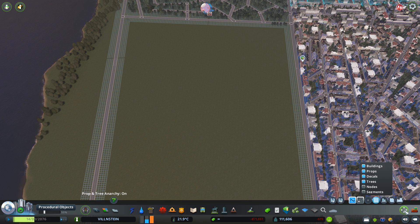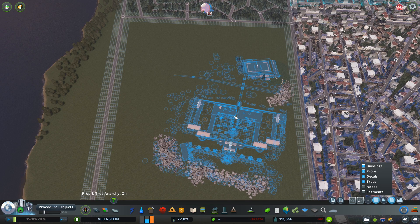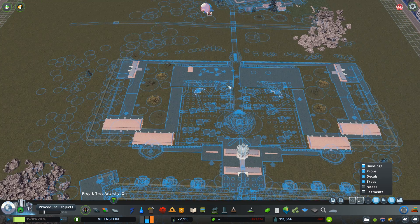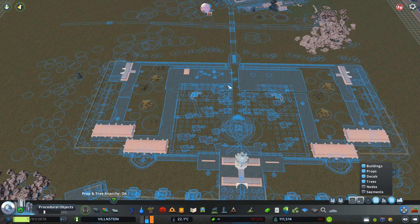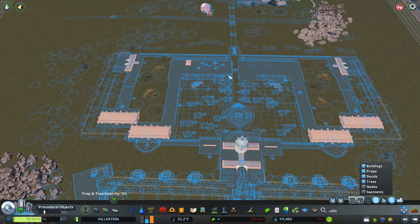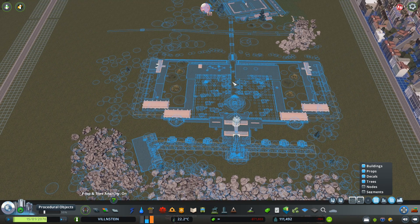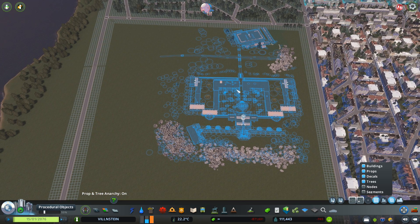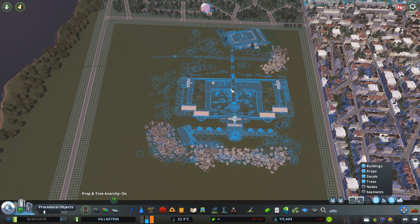Now let's import the palace — the one with the terrain elevation. For that, we have to uncheck the 'Follow Terrain' button, because if you keep it on, it will look very bad. Let's click for the palace and import it. If you go closer, you'll see that everything is almost sunken, and that's because the elevation from the other map was much lower. But that's not a problem.